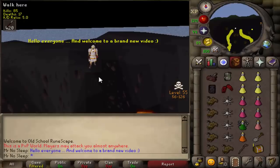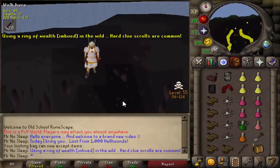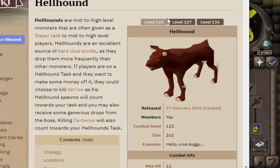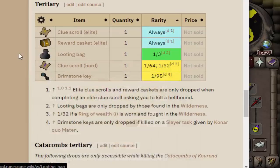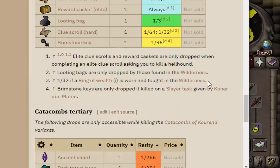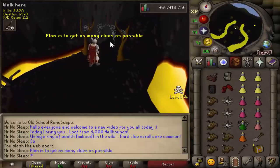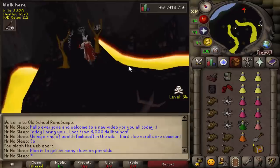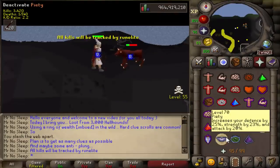Hey, what is going on guys, it is Mr. No Sleep here from Old School RuneScape, welcome to a brand new loot video. Today I bring you loot from 1000 hellhounds, killed in the wilderness with a ring of wealth imbued equipped, which means the rate of a hard clue scroll would be only 1 in 32. Hellhounds don't really have a drop table — they only drop the smoldering stone at 1 in 32,000, so clearly we're probably not getting that in 1000 kills.